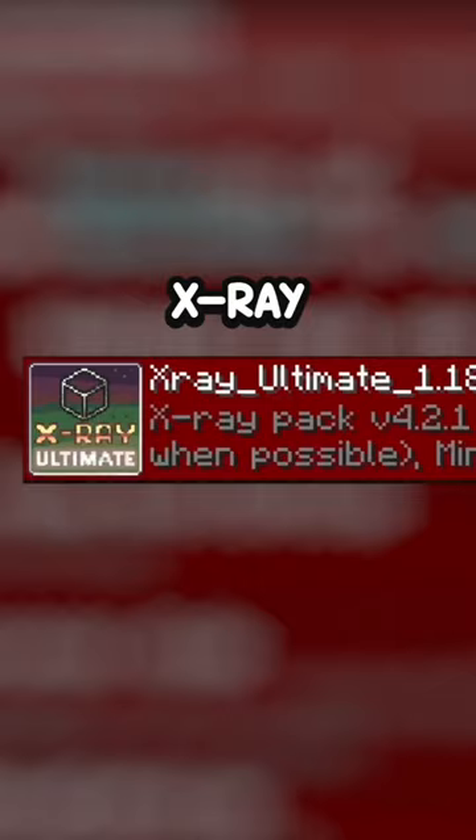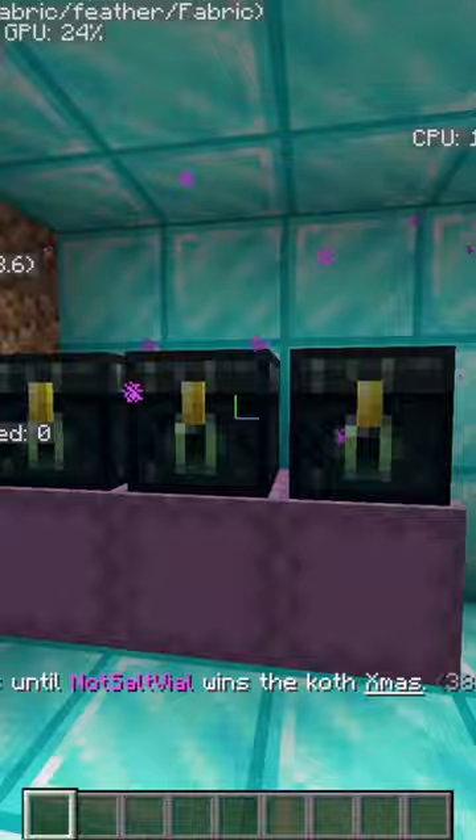They added a pie chart that tells you all the blocks that are in the chunk that do not naturally spawn. So if you're running around and you see on your pie chart that there is an ender chest and a shulker box in the chunk,